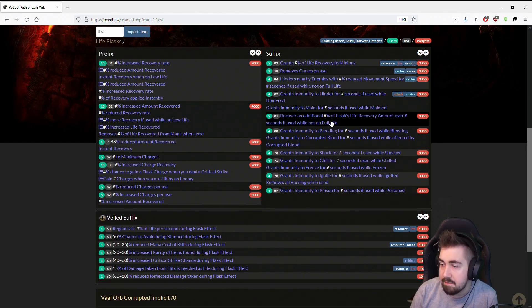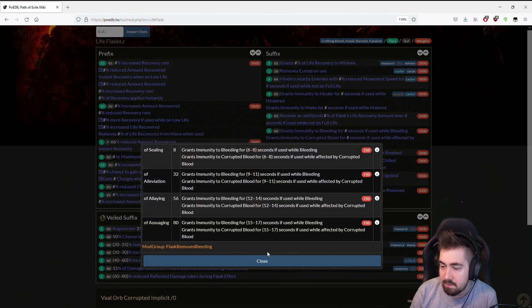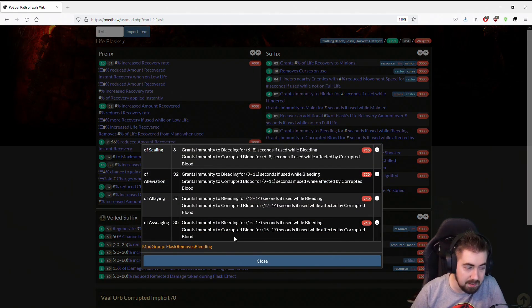And you can see on the ones that are on life and mana — so for example, the bleed one. This is 17 seconds of immunity whenever you are using it. 17 seconds. This only works while you have bleed.